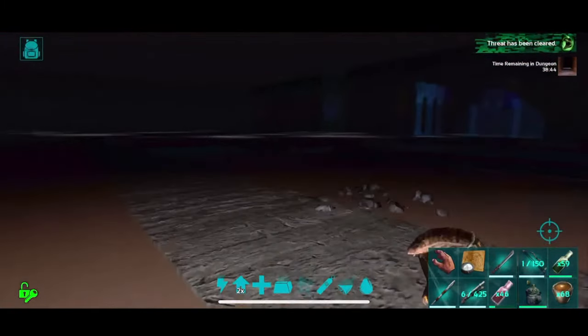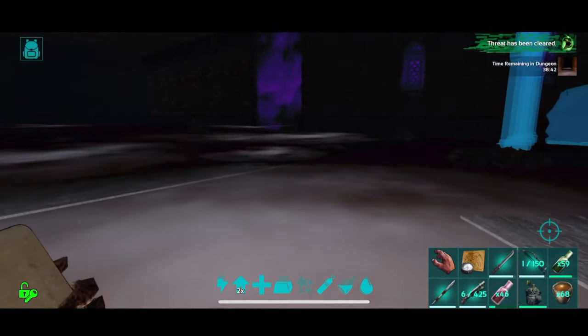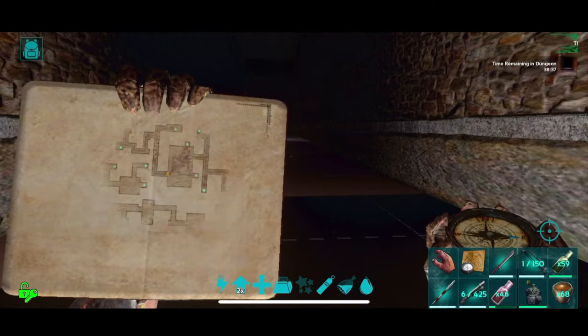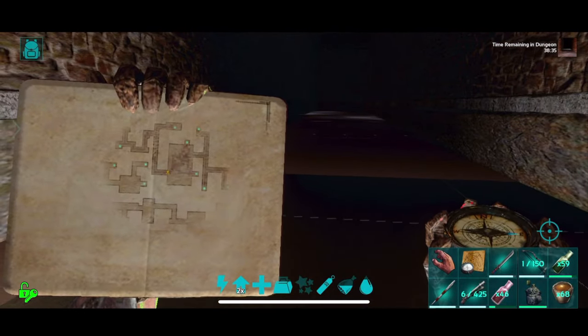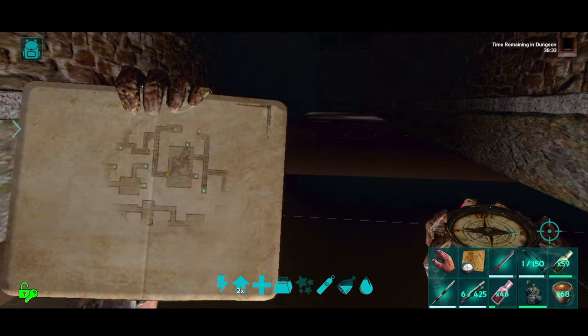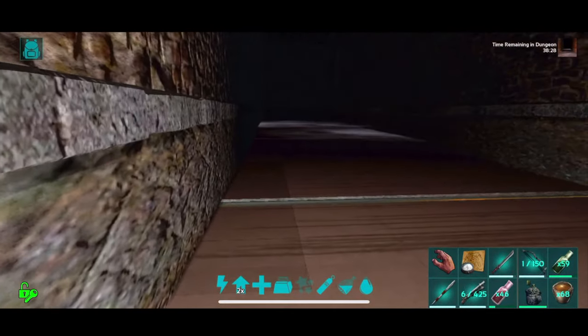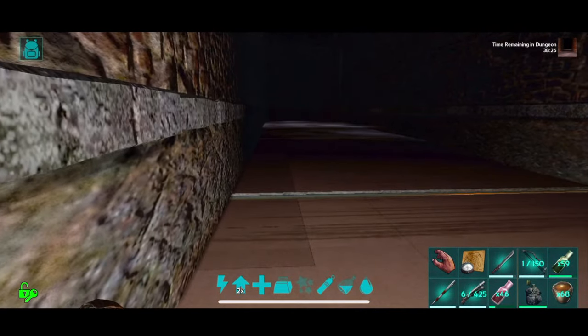That's terrifying. First part of the dungeon is super short — you can do the wall traps, you hit the lava jump, it's optional. The lava jumps are optional but they guard the premiums. So me and the premiums, man.